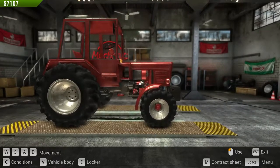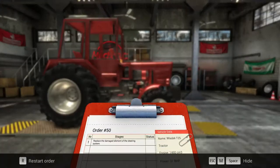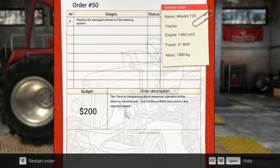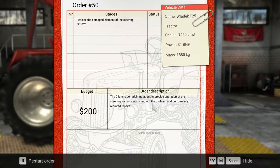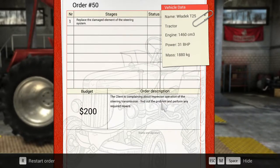Hello everyone, it's Randy here again, another episode of Farm Mechanics Simulator 2015. We are on order number 50 here. The client is complaining about the imprecise operation of the steering transmission. Find out the problem and perform any required repairs.